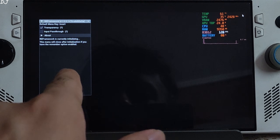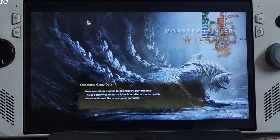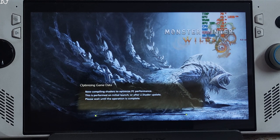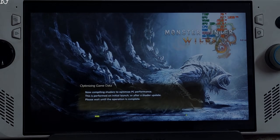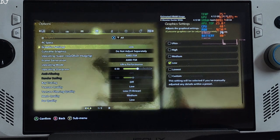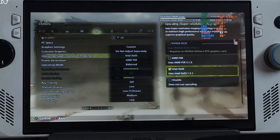At game launch you'll see the RE Framework menu getting initialized — just close it by clicking the X icon. Shaders will get compiled at startup, so wait for that process to complete as it will take some time. In-game settings, I'll set the preset to Low and the upscaler to XESS version 1.3.1.